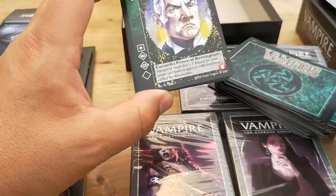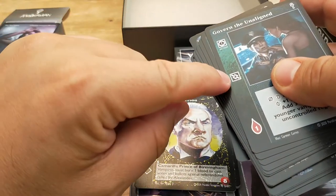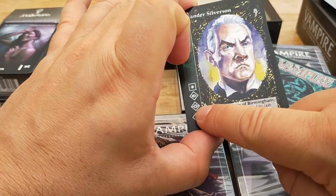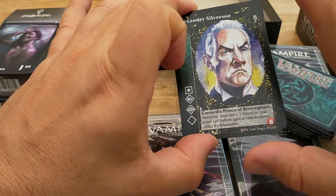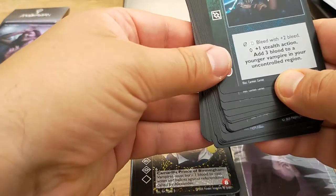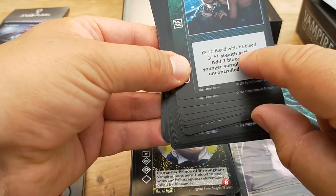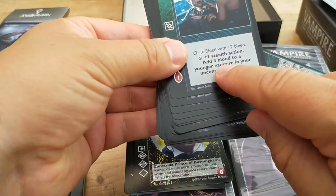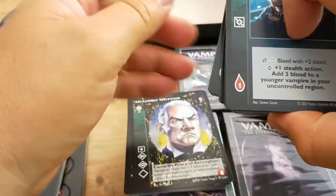Here you go — this card here has this symbol. So what you're looking for is, does your vampire have this similar symbol? Well, this one does. You'll notice that he's got some square and some diamond, and that's to do with whether he's basic or advanced — diamond is better. On some cards you're looking for this symbol, and as you can see here, if you've got the symbol you can do a directed action where you bleed for plus two bleed. However if you've got the advanced symbol, which this example does have, you bleed with plus one stealth and add three blood to a younger vampire in your uncontrolled region. And it costs your vampire one blood to do this action.